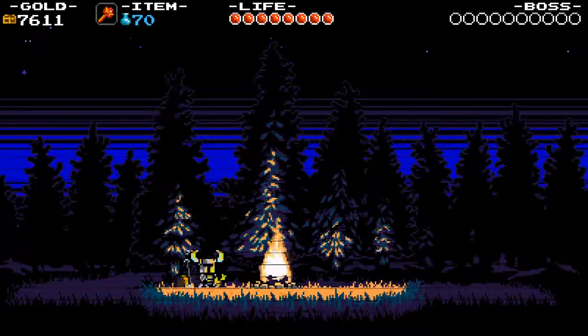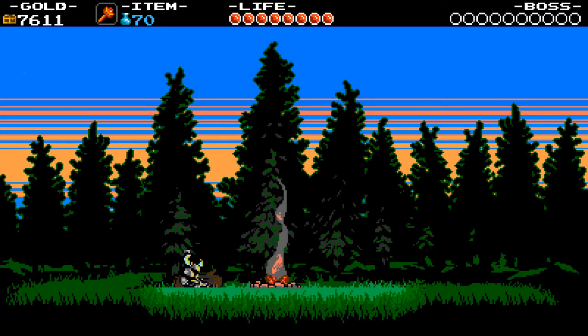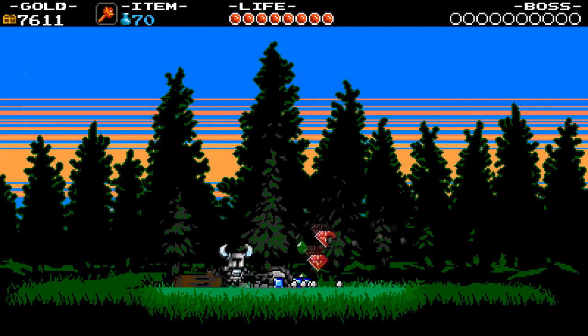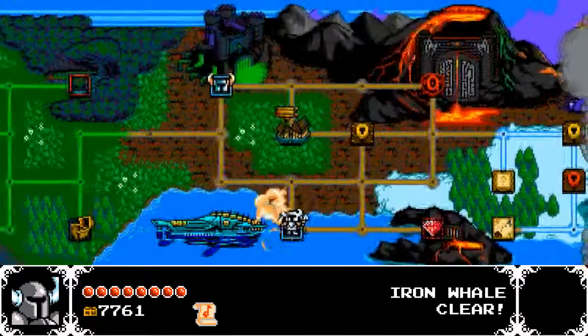We get some gold for defeating him as well. So that is the Iron Whale level complete and we're going to have a rest back at our camp. I'll just see how many gems I can find here — I've got about 7,500 now, which isn't too bad. That's it for Shovel Knight for now. In the next episode, we'll head over to the Lost City.